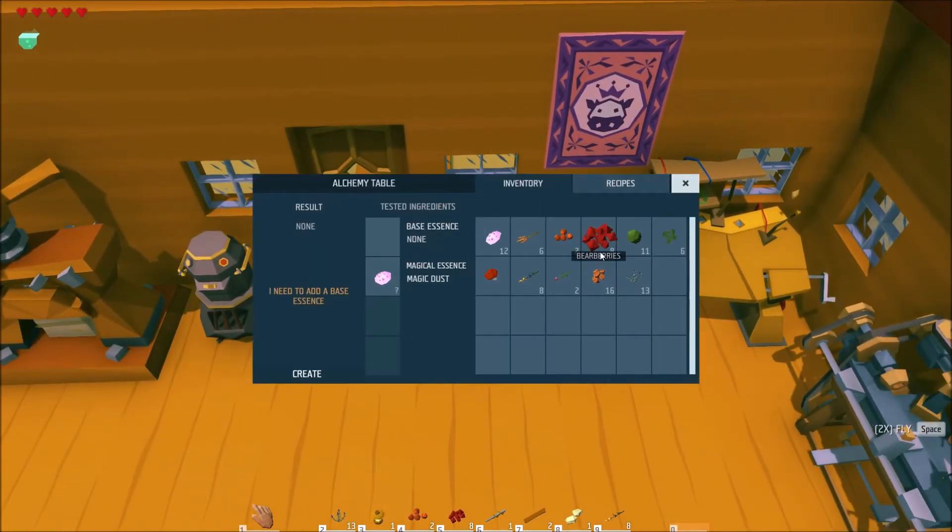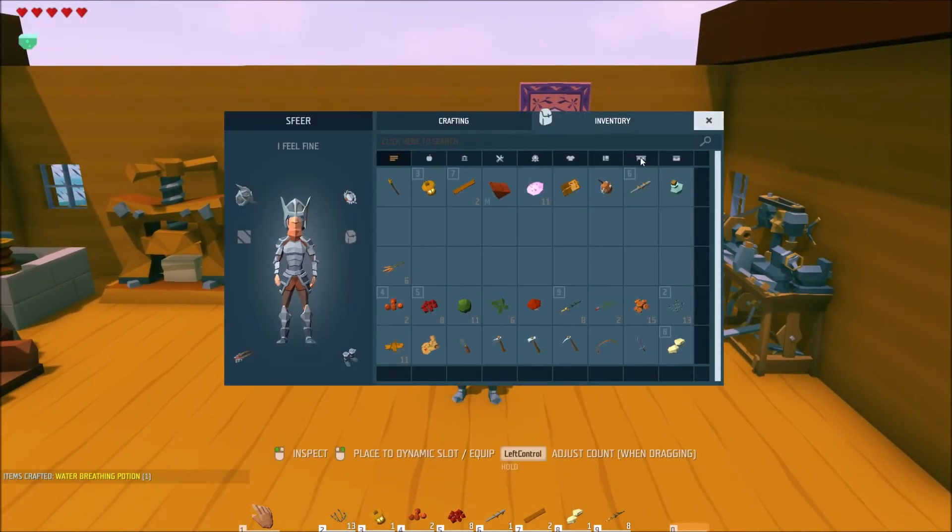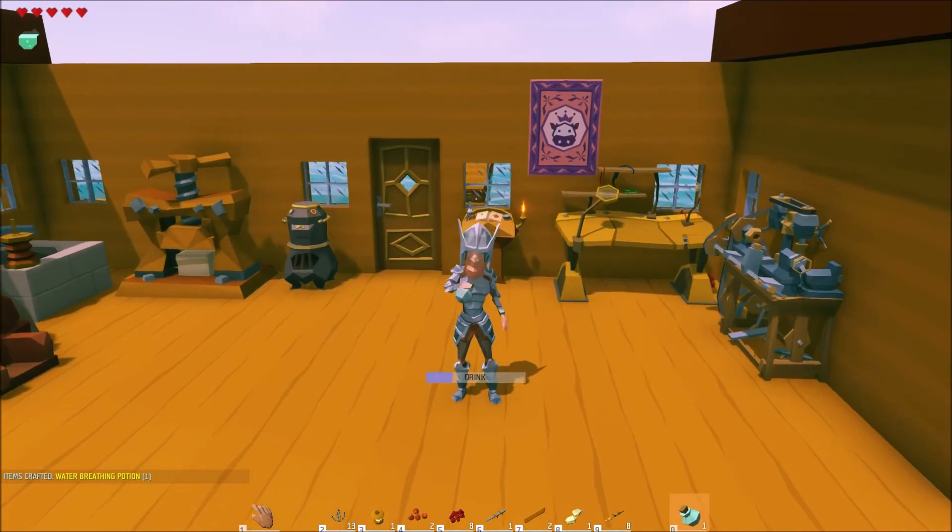The ninth potion in the game is the water breathing potion. You can brew it by adding ten types of quarrel and magic dust together. The water breathing potion is used to breathe underwater — and that must come as a real surprise.